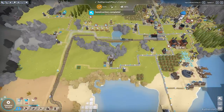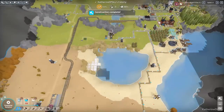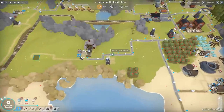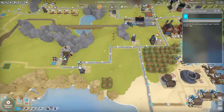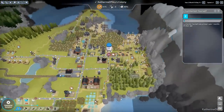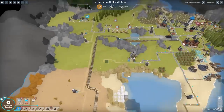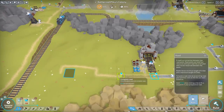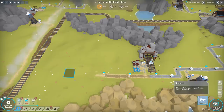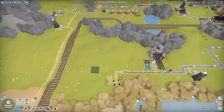The train can only go from one station to another - you cannot have multiple stations, only two stations per track. Oh, what's this? This is most unusual - I think I had him clear this area. Okay, that's fine. Let's get this road moved along as well.